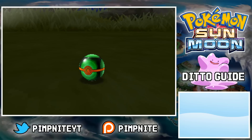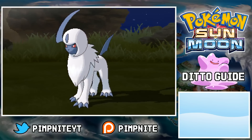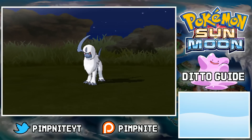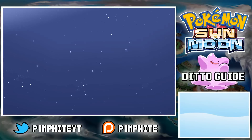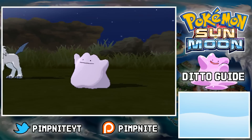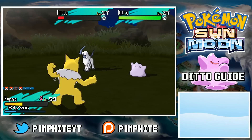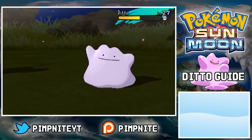I just threw a Dusk Ball to see — I actually nearly got it without it even being asleep, so it was very close. Going back in, I'm just going to get hit by the Night Slash, which is fine. The Ditto is going to call another Pokemon. Since I've got my Hypno, I can use Zen Headbutt on that and take it out. Hypno comes with Zen Headbutt in the wild at quite a decent level, which is more than enough to take out the Dittos.